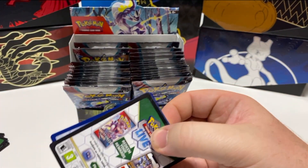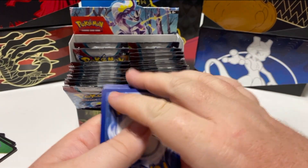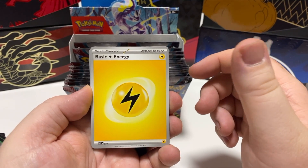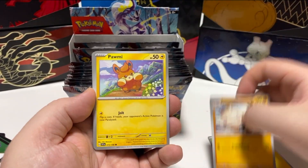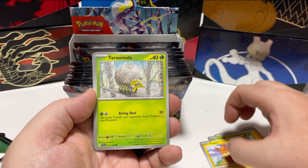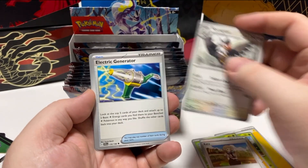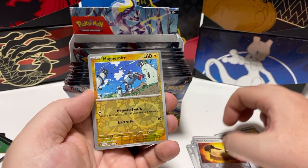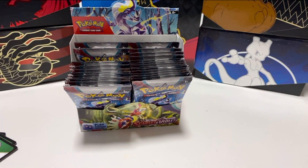These packs certainly seem really straightforward to open — sometimes you get sets that are quite tricky, but this one opens up nicely. Energy card, Smoliv, Prime Ape, Pormy, Tarantula, Katie, Staraptor, Electric Generator, Rock Chestplate, Magnemite, and Don Dozo. I guess you'd refer to that as a whatever pack — it certainly didn't excite me.